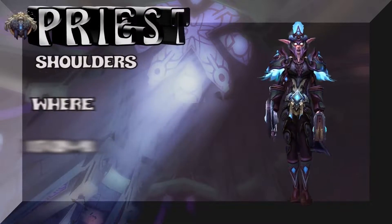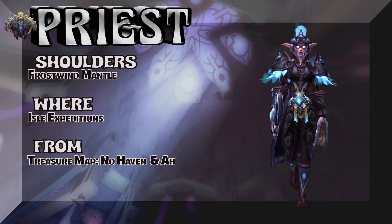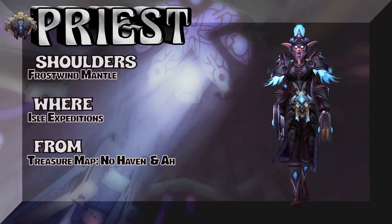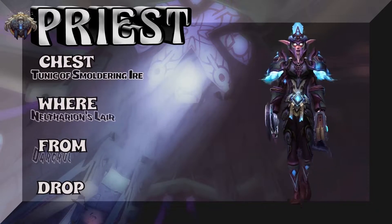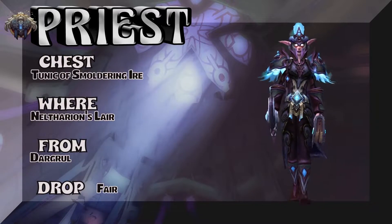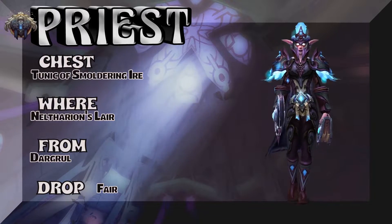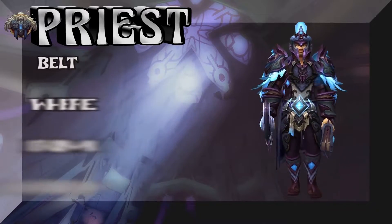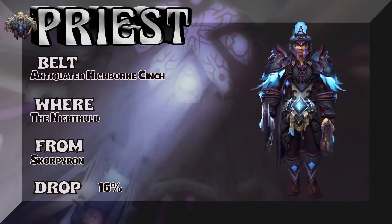Initially I saw this set on a dude blocking a mailbox in Stormwind and I just loved it. Frostwind Mantle drops from Isle Expeditions or treasure maps — best bet, step up and buy it on the auction house. The chest piece is the Tunic of Smoldering Iron — Neltharion's Lair, Dargrul is the boss, kind of a fair drop rate. There's also a robe if you don't feel like farming the legs. Antiquated Highborn Cinch — the Nighthold, 16% on the drop rate to pick up the cinch.